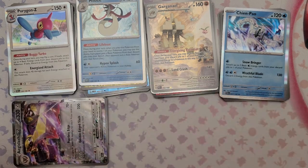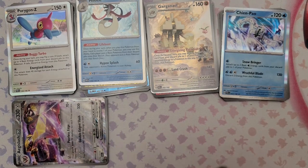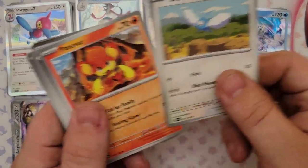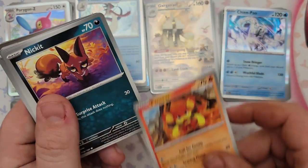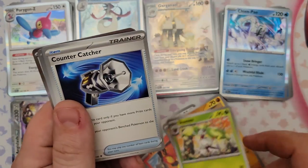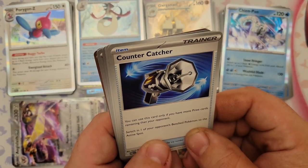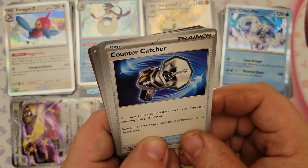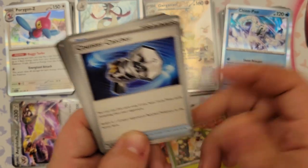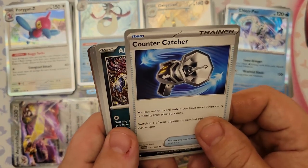Pack number six: Swablu, Pansear, Nymble, Lairon, Steenee, and Counter Catcher — a pretty interesting trainer card. You can only use it if you have more prize cards remaining than your opponent, and it switches in one of your opponent's bench Pokemon. Kind of situational in that aspect. Also got Absol, reverse foil Remoraid, reverse foil Chien-Pao as an extra rare.